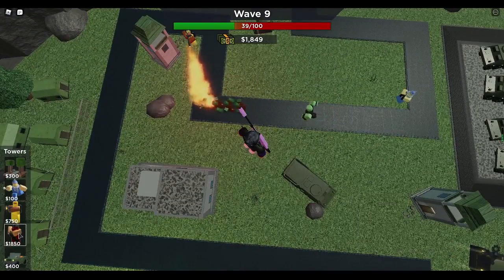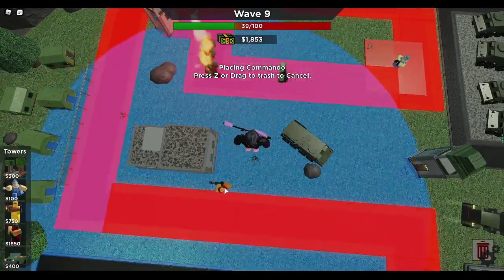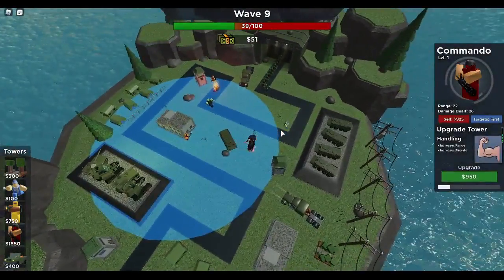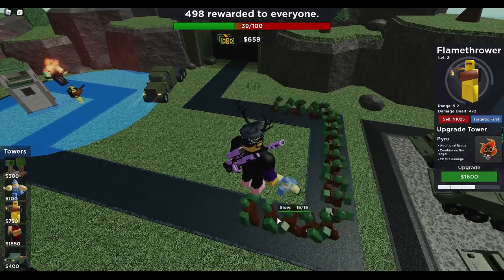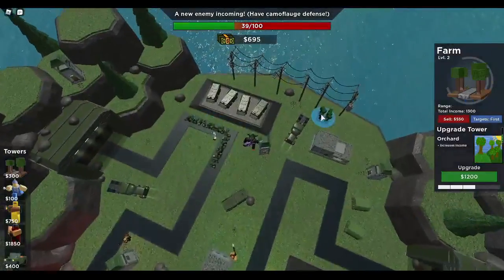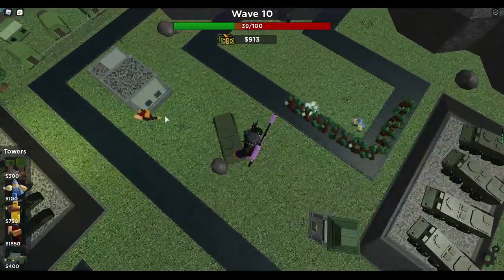Alright guys, we can get our commander right there. But you would think that Snowballer does splash damage, because look at that little splash right there. But it doesn't do splash damage, which is really sad.